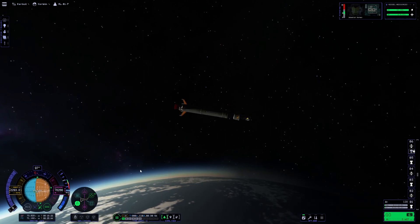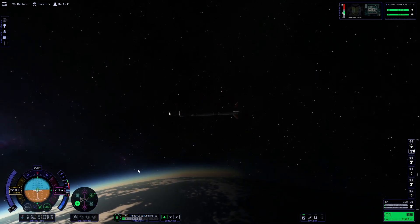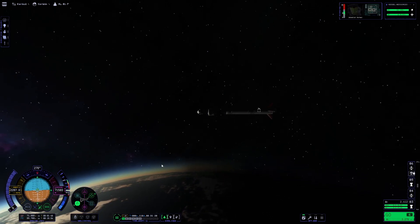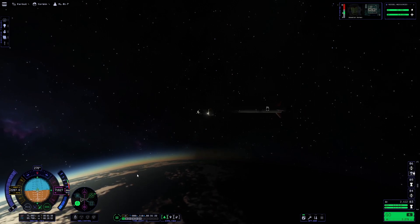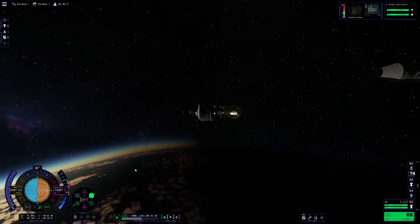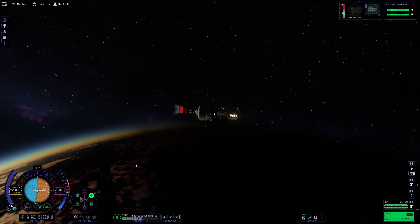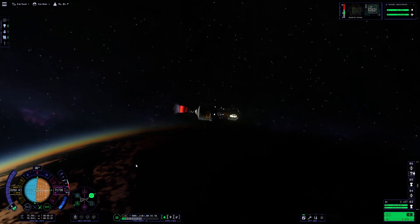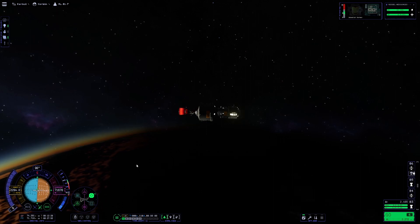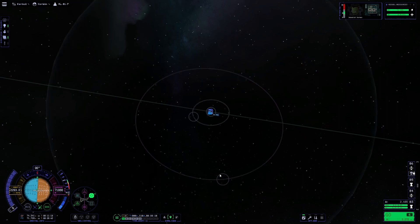After a successful launch and circularization around Kerbin, I actually forgot I was going to deorbit this first stage. So we're just going to go ahead and point retrograde, bring our periapsis down just a touch, and then we will decouple this first stage so we can deorbit it. With that headed back towards Kerbin, we will point prograde and do a small burn to bring ourselves back into a stable orbit.